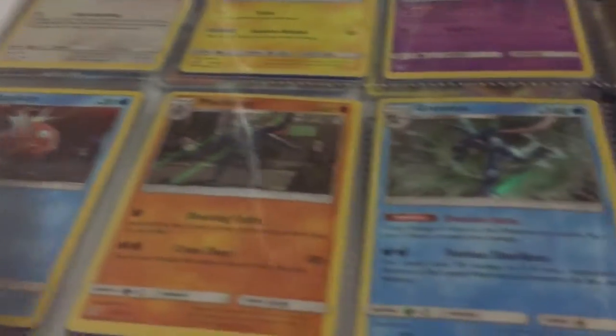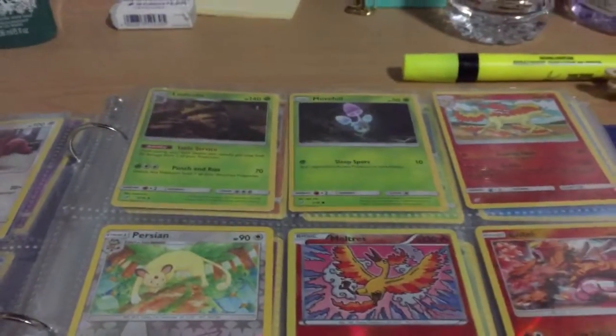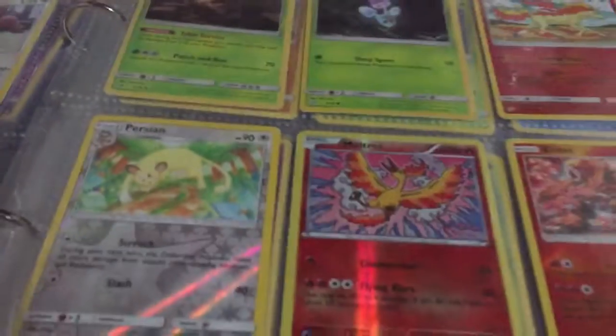And these are my Detective Pikachu cards. Dead Owl Pikachu, Mr. Mime, Magikarp, Machamp, Greninja, a Snowball Promo, Arcanine, Mewtwo, Bulbasaur, Charmander, Jigglypuff, Lickitung, Psyduck, Magikarp, Ludicolo, and Mewtwo.